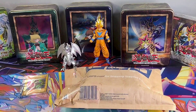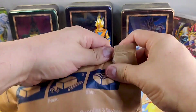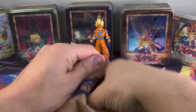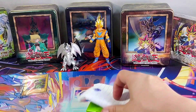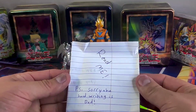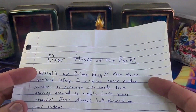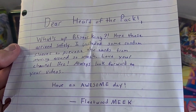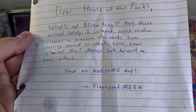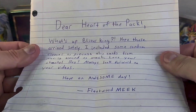Now this comes from my boy Fleetwood Meek. We're going to do a trade, and I'm not really sure what I'm going to give him still — I have an idea. This is what he sent us, and I kind of know what it is already. His note reads: 'Dear Heart of the Pack, what's up Blister King! Hope these arrive safely. I included some random sleeves to prevent the cards from moving around so much. Love your channel, bro — always look forward to your videos. Have an awesome day. Fleetwood Meek.' Thanks so much, I appreciate that. The handwriting is not that bad, man. You're good, brother.